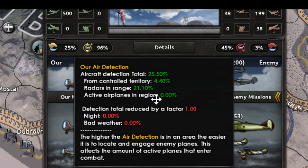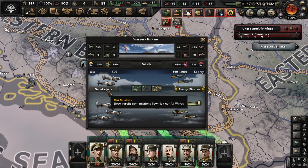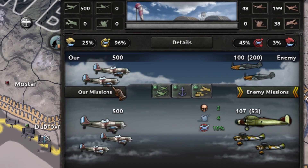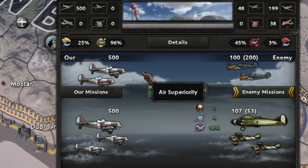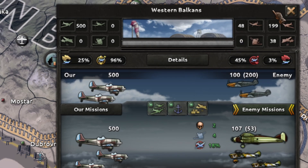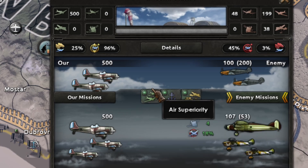I cannot stress enough how important radars are. For example, air detection means that if you have 10% air detection and the enemy has 100 planes, you are going to be detecting only 10 enemy planes — and you are going to be able to send 3 times more planes. That is, 30 of your fighters are going to be attacking the enemy. So it's super important to have air detection.